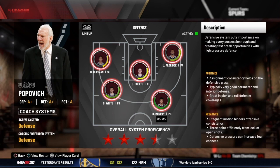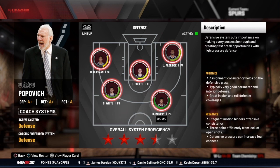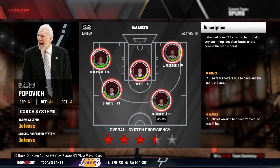In NBA 2K MyLeague you have eight styles of play or systems to build your team around. The first is a defensive minded team — I always think of the Detroit Pistons bad boys with Isaiah Thomas, Joe Dumars, and Bill Laimbeer, where the focus is on making every possession tough. The next type is a balanced system — I think of the Indiana Pacers, always solid, everybody gets involved, good on offense and defense but not super great at anything.